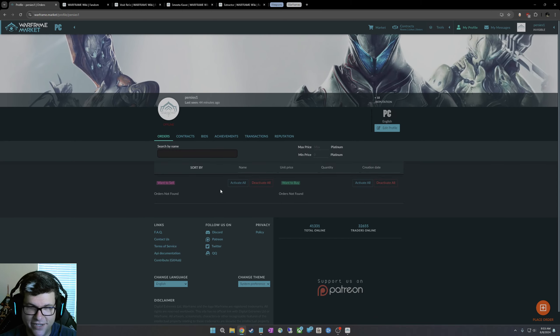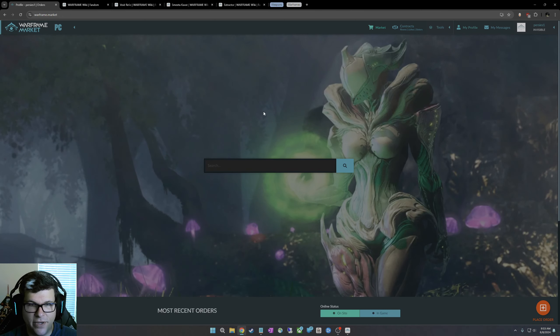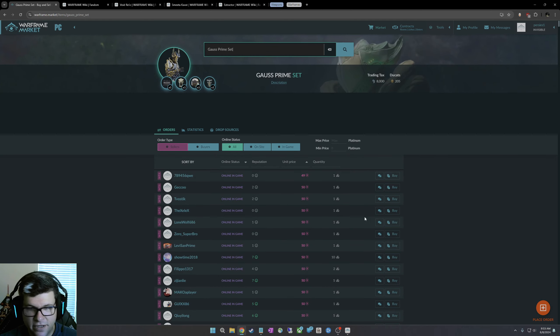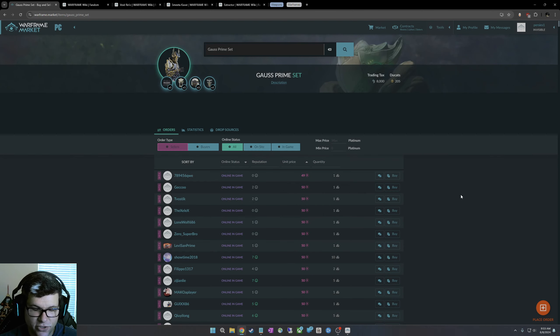Selling on warframe.market is crazy easy. If you want to sell something, go here and place an order — click 'want to sell.' Look at what the going price is, price yours accordingly. You can also trade with players either in the dojo or via the market, and I'll show that in-game. First, you want to join a clan to be able to leverage warframe.market.